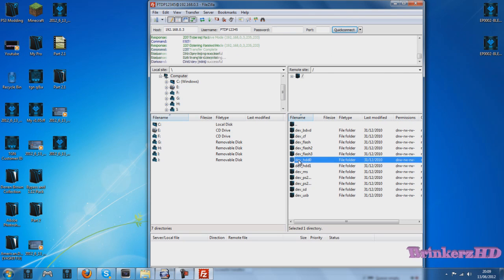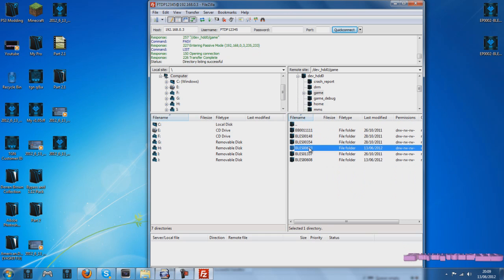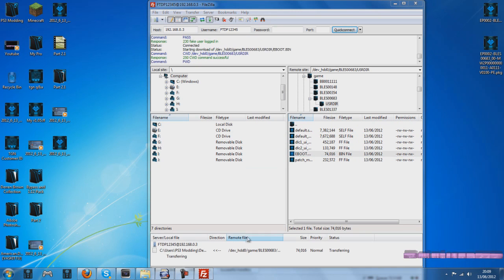Once connected, go into dev_hdd0, then game, and you'll get the BLEZ00683 folder. Open it up, go into the USR directory, and you'll get an eBoot.bin. Drag that onto your desktop and wait for it to finish.